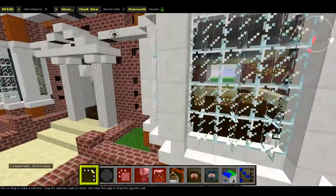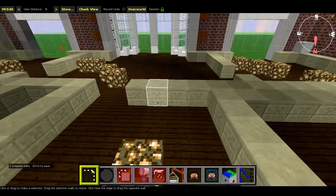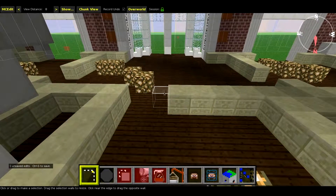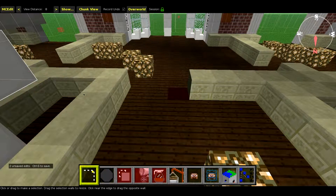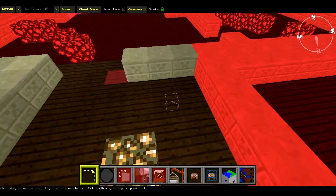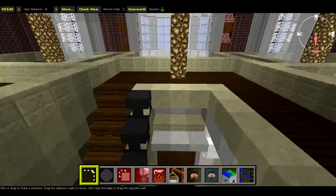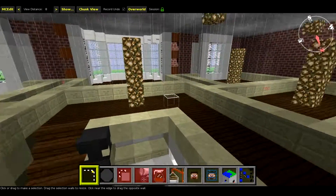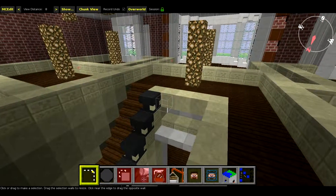It is worth noting there is a small mistake in this let's build. There is a block here — specifically this chiseled sandstone — which is pretty much in line with the center column of your rear window. It shouldn't be here, so while we're here just get rid of it. I'm going to go upstairs and fill all the walls with the seamless stones, and then things are pretty much going to be over. But we need to work a little bit on the stairwell.